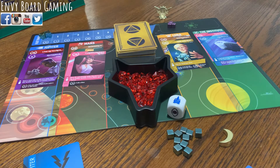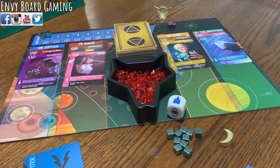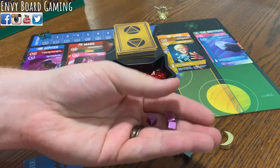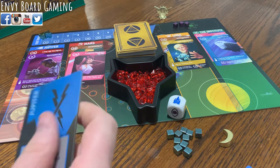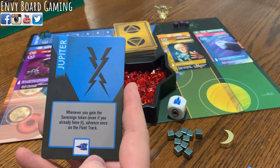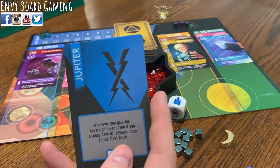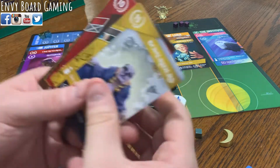Let's take a look at how it's played and we'll come back and give you guys our final thoughts. I've already set up a two-player game of Red Rising. In a two-player game, you will have three cubes of an unused color as a neutral player on the Institute. Each player is going to be representing one of the houses or factions, and they will each have their own special ability when it comes to receiving the sovereign token.